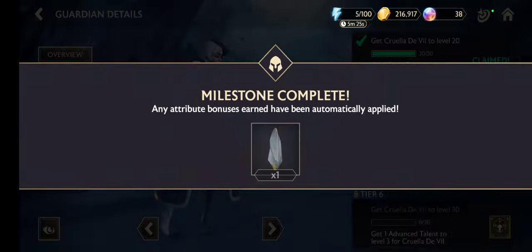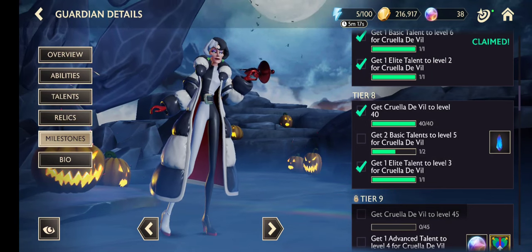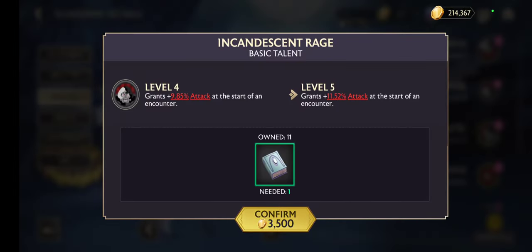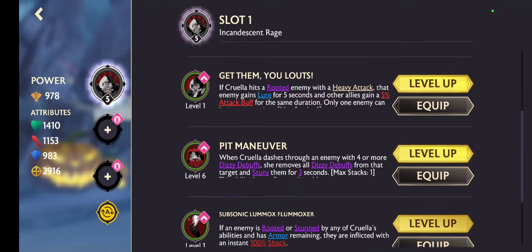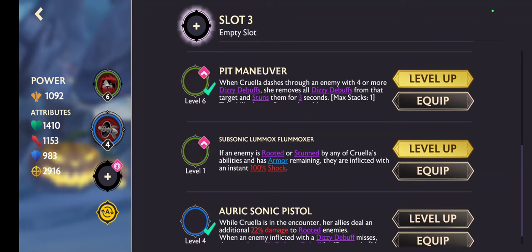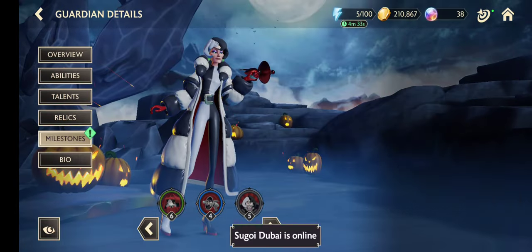Tier 4, tier 5, tier 6, tier 7. Get two basic talents to level 5 — okay, I'm doing that. Now I will use this one, this one, this one, and this one. Now let's have a look at the milestones.